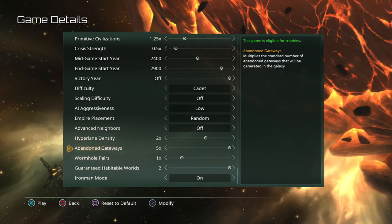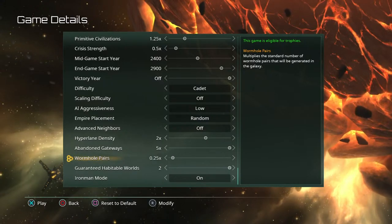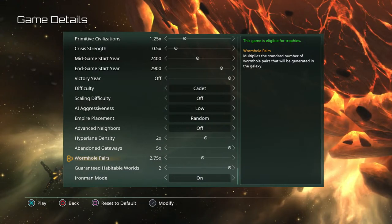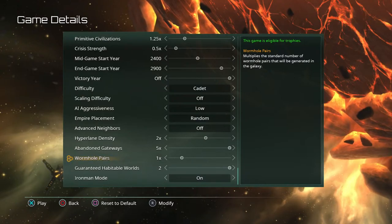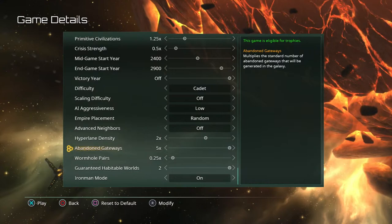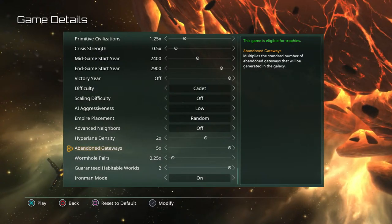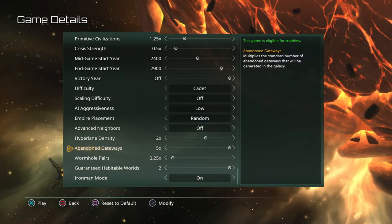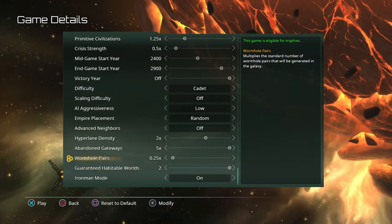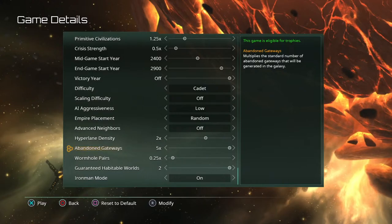I used to turn wormholes all the way up, but wormholes can actually screw you in this game. I prefer to keep wormhole pairs down to 0.5 or even 0.25. I do like having some on because early in the game a wormhole can help out, but once you have one in every other system enemies can fly through them when you're not paying attention. Gateways are better — if you close your borders they can't use your gateways, and gateways let you travel to any other active gateway you own in the galaxy. With wormholes it's only one end to the other; gateways let you go anywhere. Eventually you can build your own gateways, so this setting matters less, but they make a huge difference in travel.